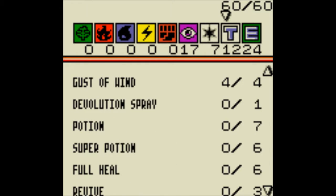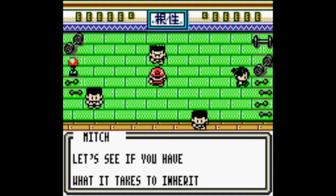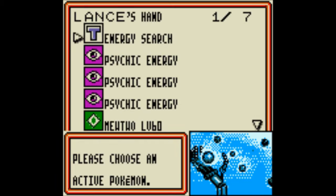Trainers - we've got our energy searches, energy removals, all of them. Standard common theme, let's go get them. It's a six prize match and we're going to go at it. Each player will draw seven cards, because that's the way it always starts.